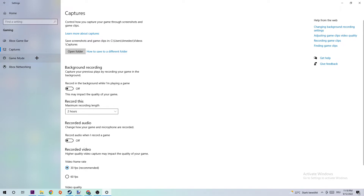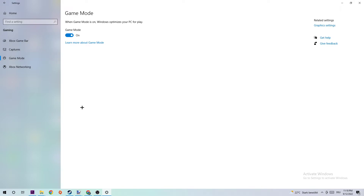The next step is to click into Game Mode. You need to check whether turning this on or off works better specifically for your system — just test both and stick with whichever performs better.